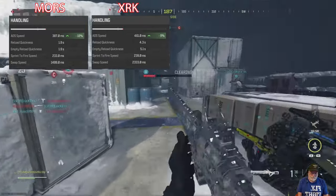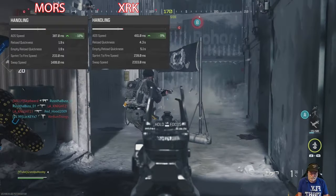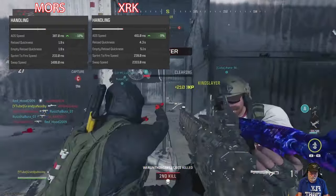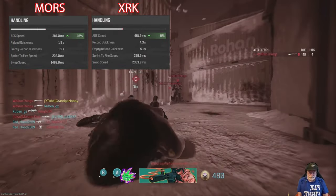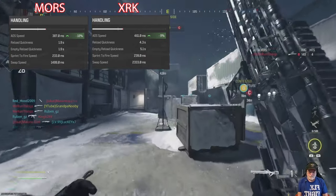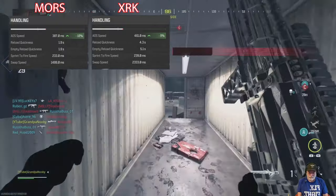First of all, the ADS speed definitely goes to the Mors. The Mors is about 90-100 milliseconds faster. Sprint-to-fire is pretty close. Swap speed, though — that one also goes to the Mors.